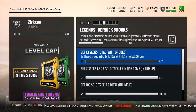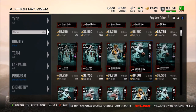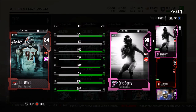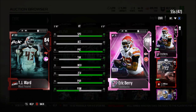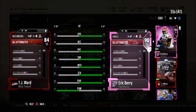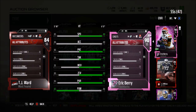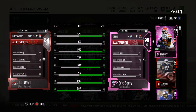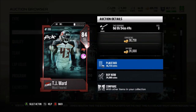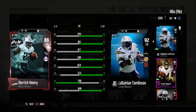Make sure to do the solo challenges and complete all the sets. There are a ton of elite Most Feared players. TJ Ward is going for about 35,000 coins - 85 speed, 88 acceleration, 80 play recognition, 80 zone coverage, 87 hit power, 73 strength, 68 catching, 83 jumping, 73 block shed. He's only 5 foot 10 but actually pretty solid for a budget card.